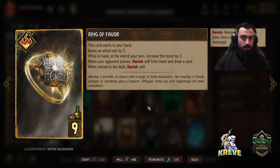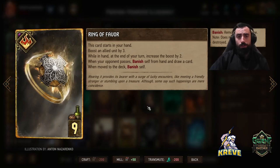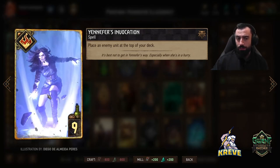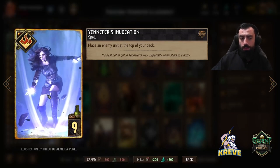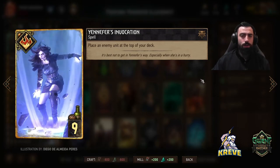Ring of Favor is in here to help with getting round control. This card always starts in our hand. While in our hand, at the end of your turn it increases the boost by two. The idea is you save this as your last play of round one so it gets as big a boost as possible. If you don't use it, it just banishes and you draw a card. For some tall punish we've got Yennefer's Invocation — place an enemy unit at the top of your deck. You could use this as a final say to remove a unit with a height boost, or take away a unit your opponent is likely to replay from their graveyard round one.